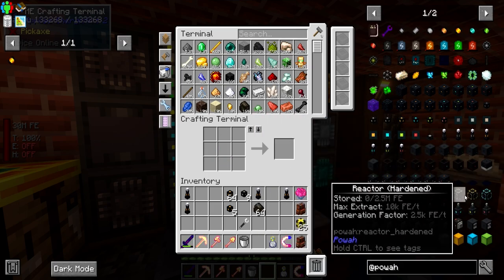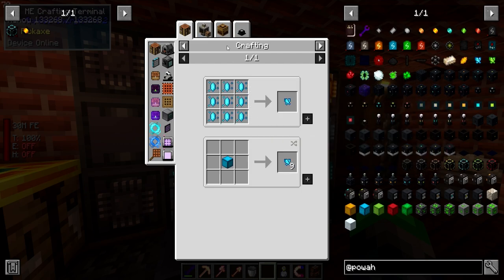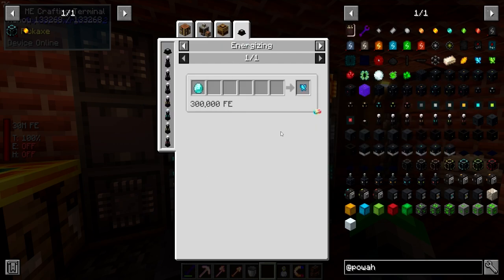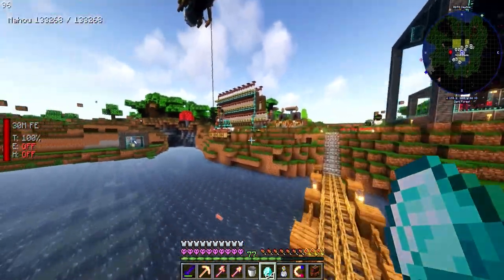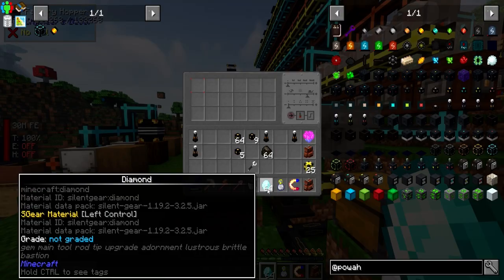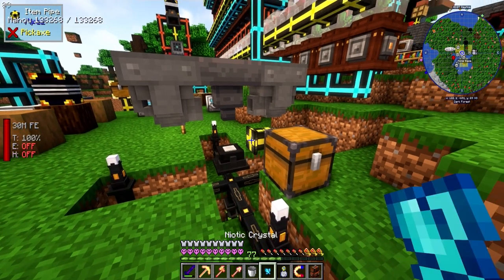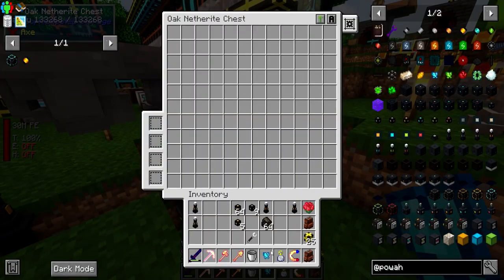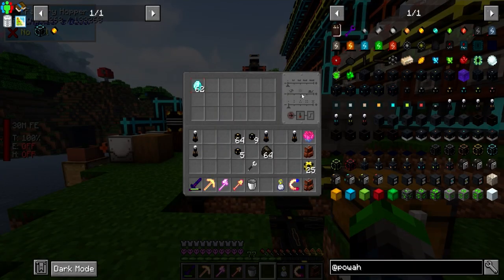After this we go into the Niotic tier, which is diamonds. It's going to require 300,000 RF per one, so we're going to slow this guy way down, throw in some diamonds, and we'll add one here - booyah! Okay, this can go pretty quick.